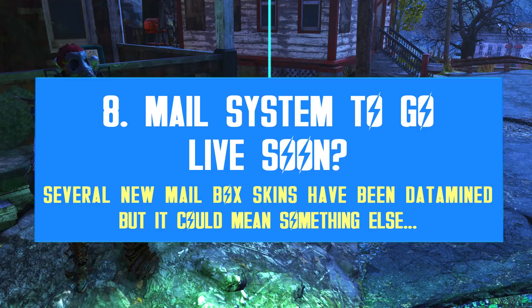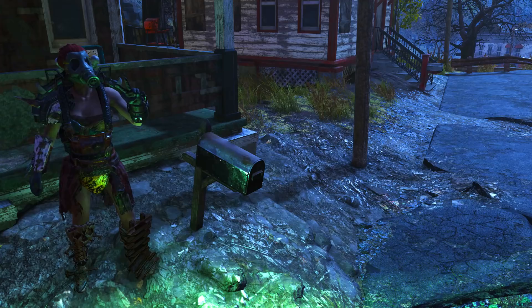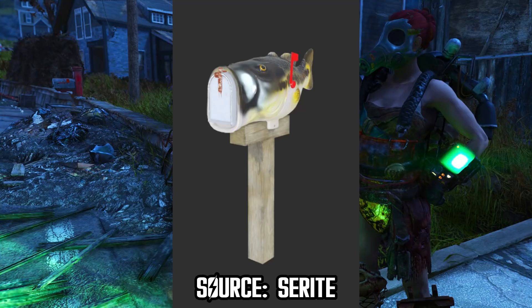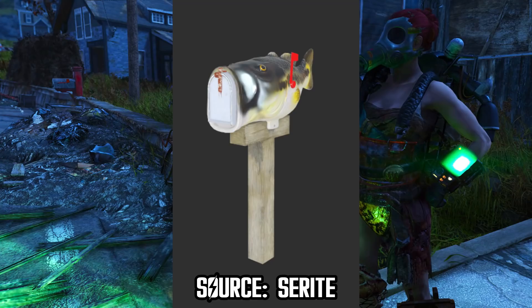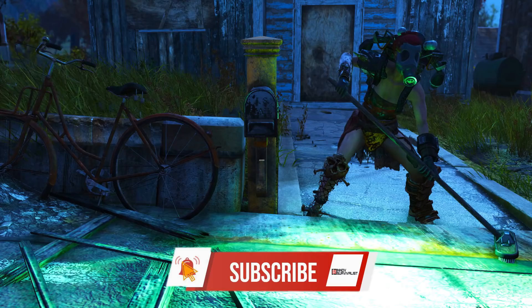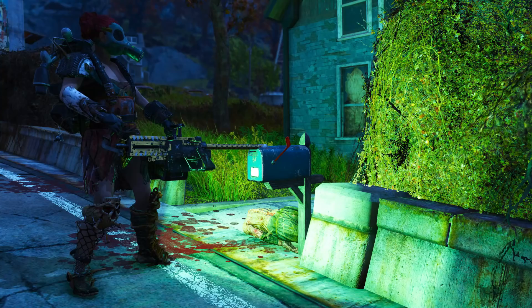Something else that caught my eye was the discovery of several mailbox skins, which seem to be Atomic Shop entries, so we are definitely getting mailboxes sooner rather than later. There's a red and white skin on a standard wooden pole, as well as a chicken or rooster skin in white, and even a fish skin where the mailbox opening is the fish's mouth — very clever. It's curious they only decided to go forward with this idea now, because mailboxes have always been part of Fallout 76 since the very early days. Better late than never — bring it on!